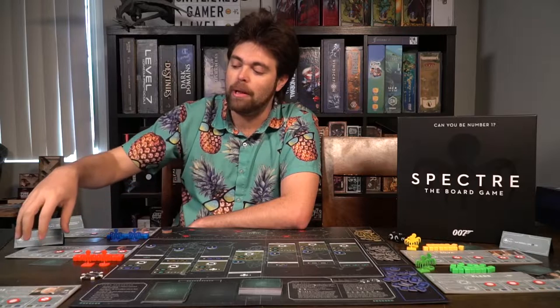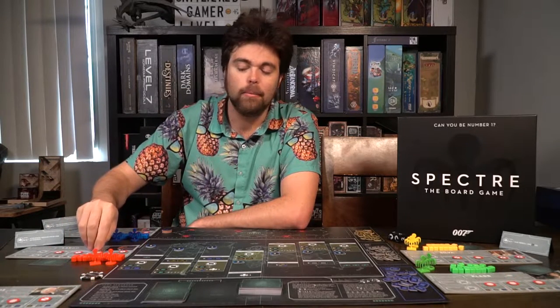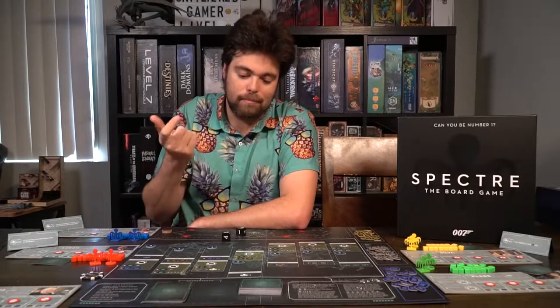For each player, give them a player board of their choosing, along with agents — these little markers — a villain and a henchman worker, placed next to the player's board. On each player's board is a certain number of little markers indicating the spaces they can upgrade to, which you place on each one that has a cost. Each player also gets a secret plan and a marker indicating their player number — one, two, three, or four — determined by rolling the die, with the highest roll getting first pick, going clockwise. After everybody has the player board and main board set up, the game is ready to begin.